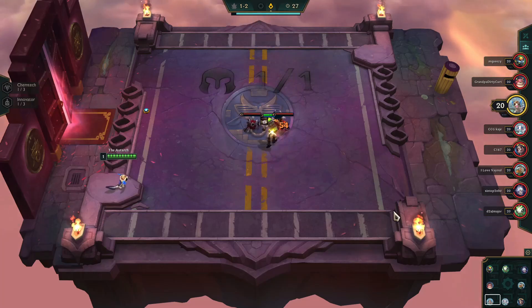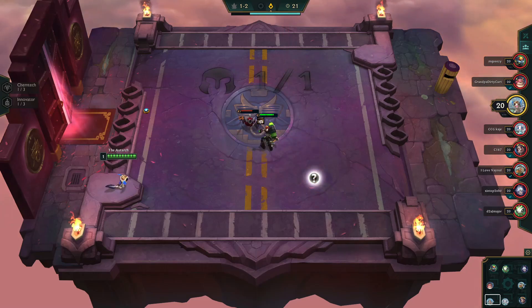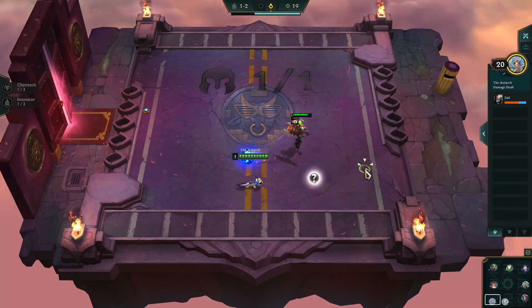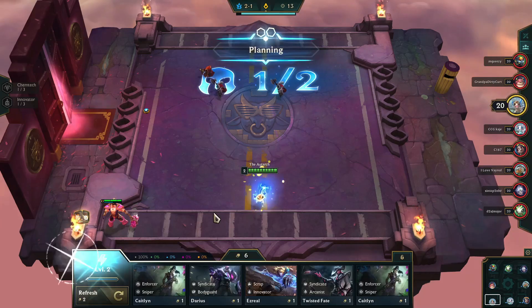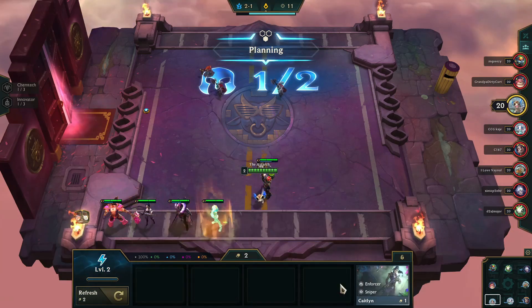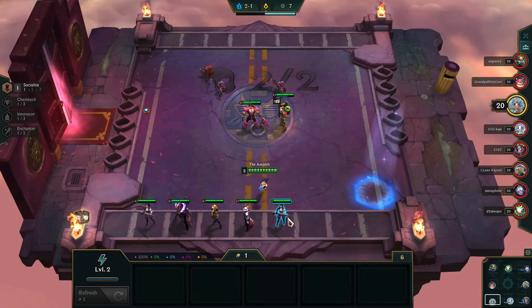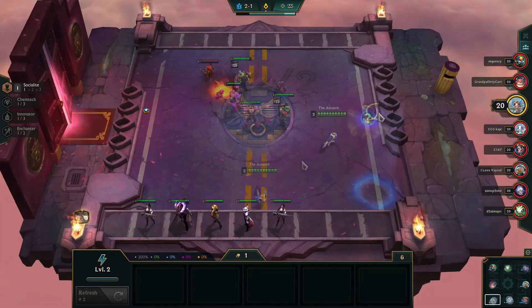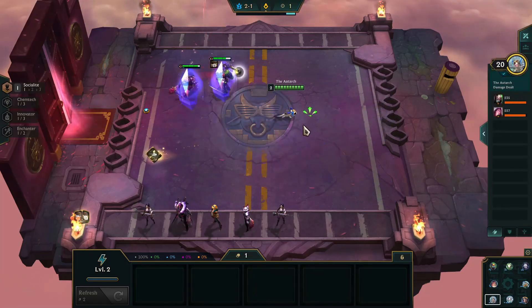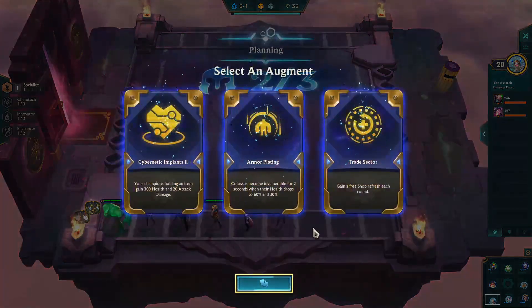I always like getting something like a Singed with a Giant's Belt off the carousel, because you have a tanky character with a tanky item, and you can obviously make it into a Sunfire Cape if you get so lucky. Also love picking up an early Taric so I can find out where the magical hex is going to be. It ends up in one of my favorite spots — the bottom right-hand corner — which is a great spot for a carry to hang out. Yes, you're susceptible to Blitz Pulls, but there are ways around it that we'll get into later.